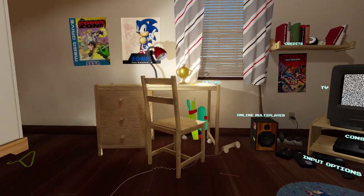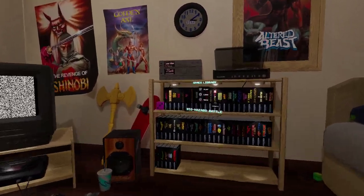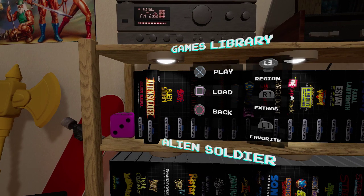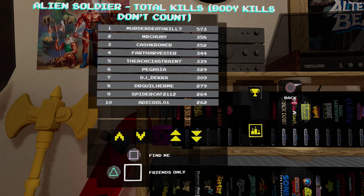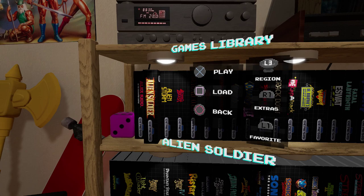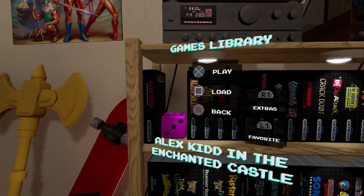Let's check out a game. Someone in the Discord said Alien Soldier, which I'm really not familiar with at all. Oh look at this — you can change the region. Wow, nice! And it even has extras here. Alien Soldier — multi-tool, use four different weapons. Fetching leaderboard data — very cool, whatever the hell that is. Oh, I think that's like a trophy thing. And you can even favorite the games — puts it on the other side there. So far I'm really impressed. Let's actually see how a game plays.